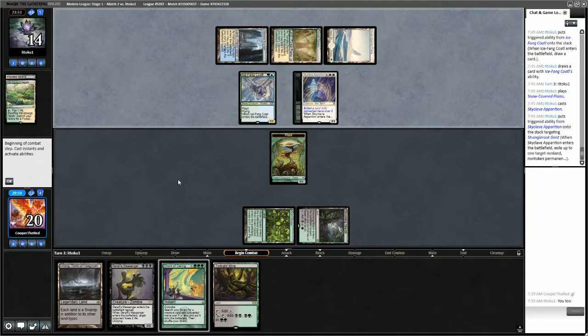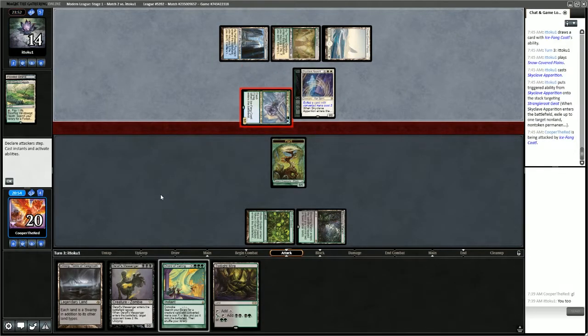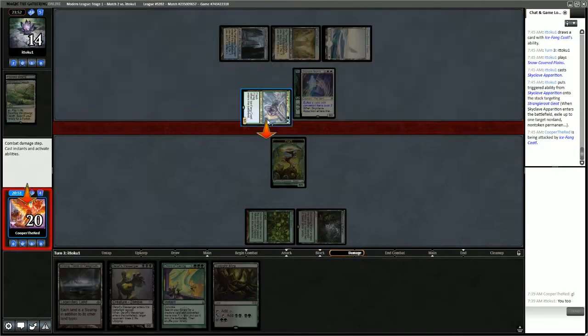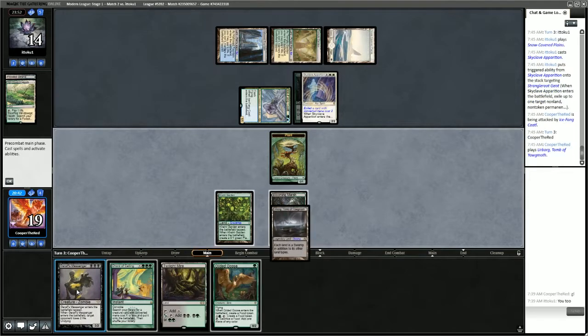I think the opponent is playing what's that deck called — Soul Sisters, or something like that, where they blink their creatures over and over and gain advantage. Skyclave Apparition is really, really bad for us. So we're just going to play Urborg, play Garruk's Messenger, and pass, hoping we can untap and play Chord of Calling later.